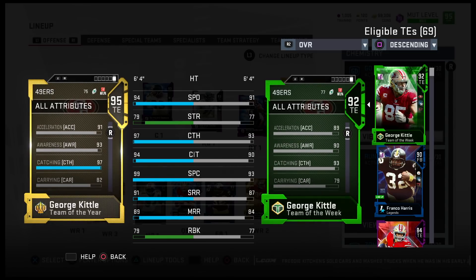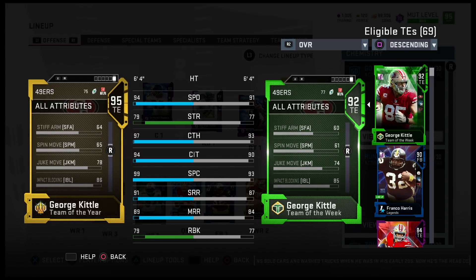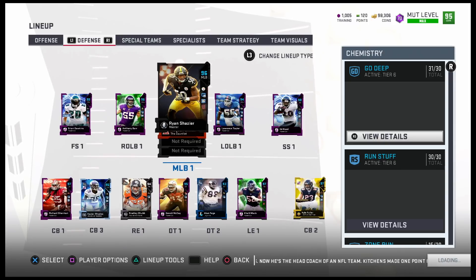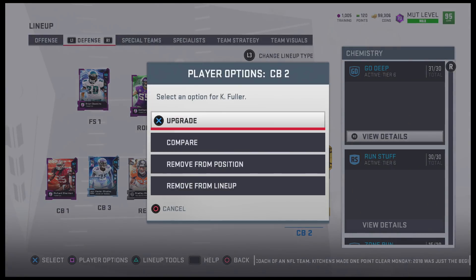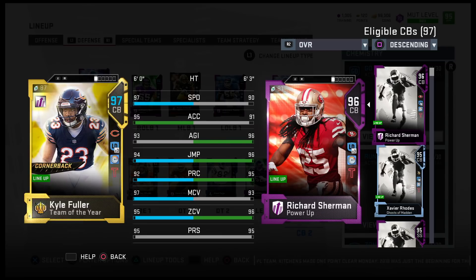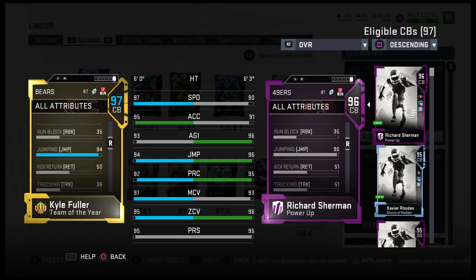Another amazing tight end card — super fast. I want to upgrade Marshall Yanda to the new card he got today; hopefully we can do that this week. I went ahead and got Kyle Fuller on defense: 97 speed, 95 acceleration, 94 jumping, 92 play recognition, 97 man, 95 zone, 95 press, and 85 hit power at cornerback. Super glitchy card.